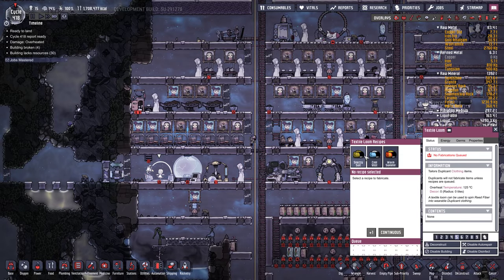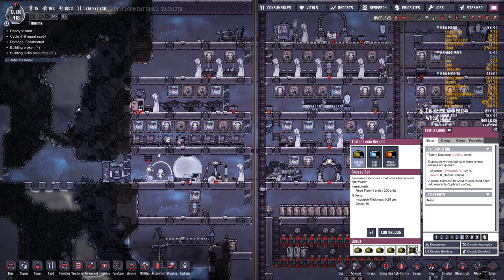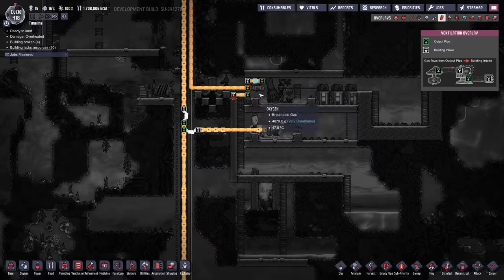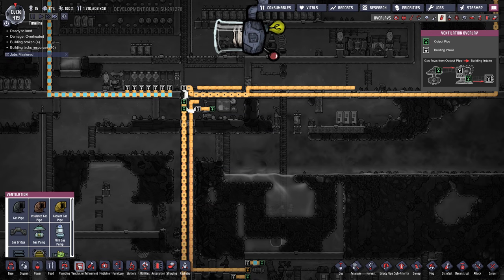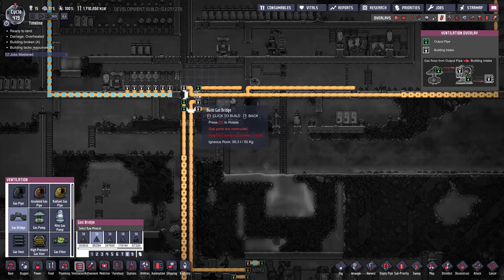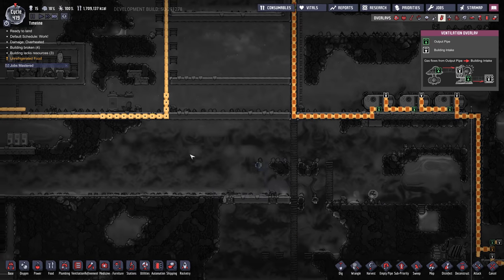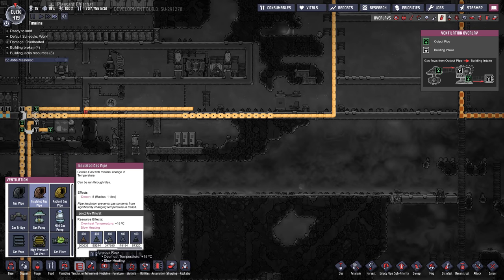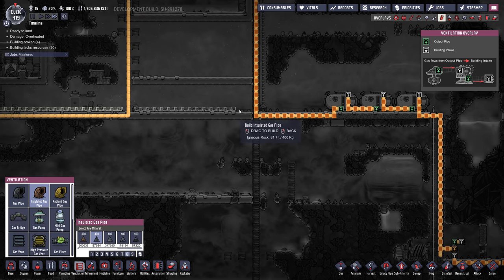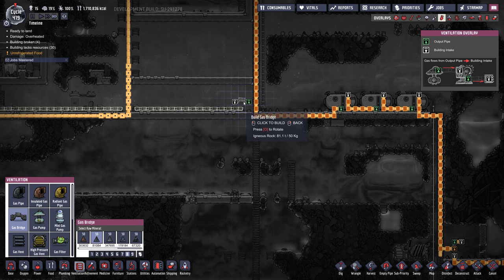This textile loom is hooked up, so let's make some snazzy suits. I'm going to make 16 of them — do six at a time. And in this pump, we didn't quite finish this — natural gas, we need a bridge. Bridge to here, then we take this one out and we're going to send that up here. I'm insulating it because it can get pretty hot. I'm going to use a bridge merge here.